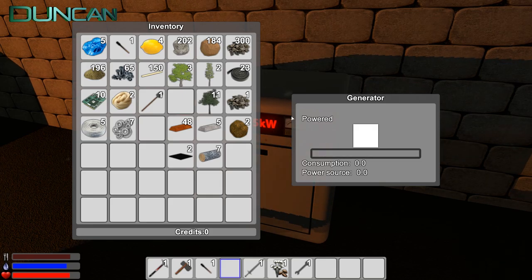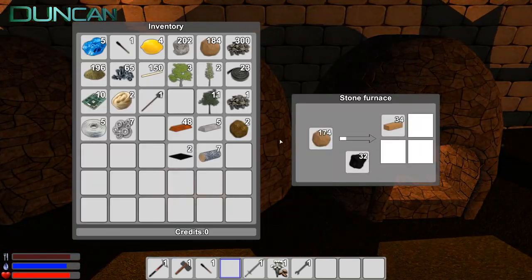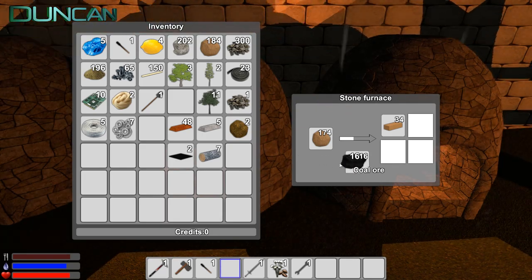There you go. 15 kilowatts. I guess it's powered by coal. Powered by coal. I don't have any coal, so - there's some coal in the furnace. There's plenty of coal in those places, actually.